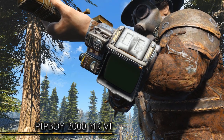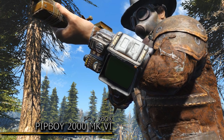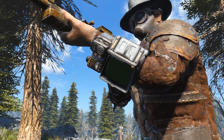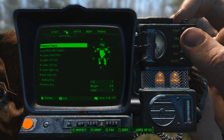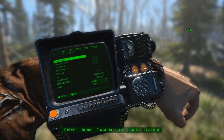Introducing the very first mod of today: the Pip-Boy 2000 Mark VI, made by Niher. Holy crap, look at this — this Pip-Boy looks like it's been ported straight over, but it is not. This is all custom made from the ground up, and it looks amazing. Niher, you have truly done a fantastic job on this one.